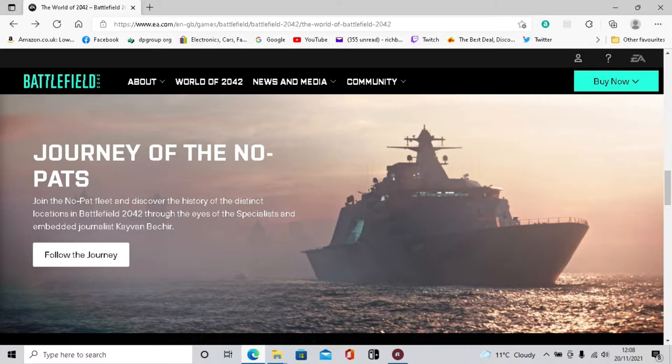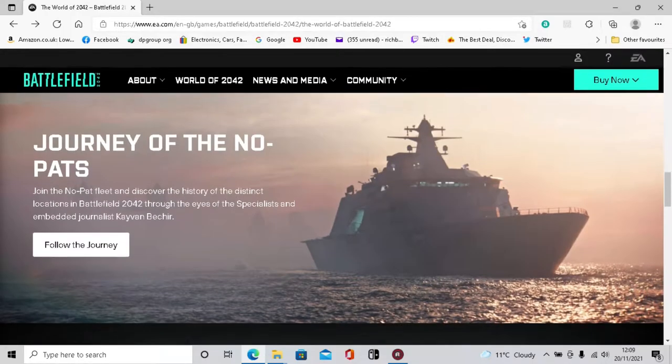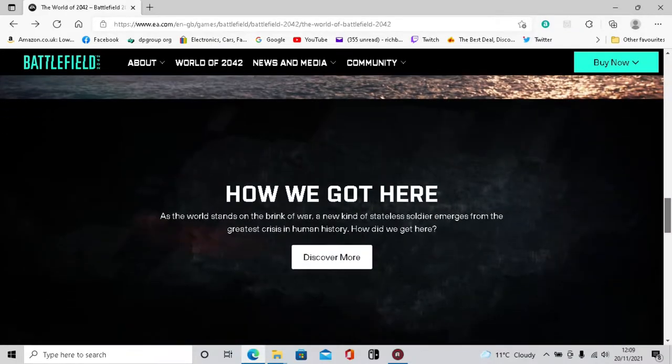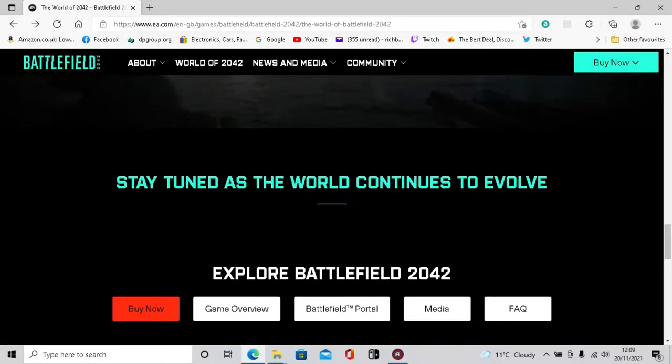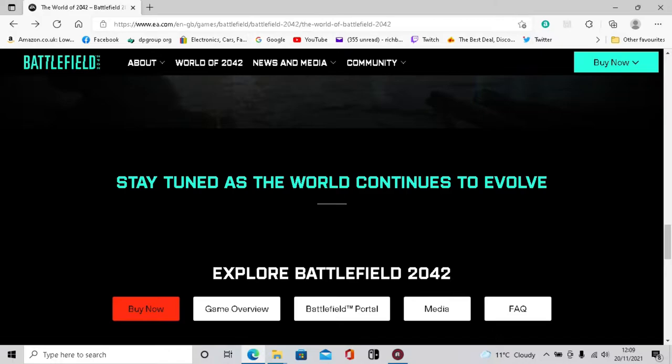Hi guys, welcome back to another video. So you want to create a server or a mode via portal - I'm going to show you how to do it. I've done a couple myself. I'm going to create one now for the aerial destroyer achievement, just trying to create a map. So what you want to do is go on EA.com, create an account or log in. Once you've done that, come to the main page, scroll down and go to the Battlefield Portal section.